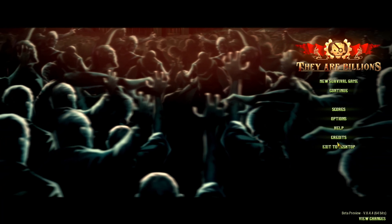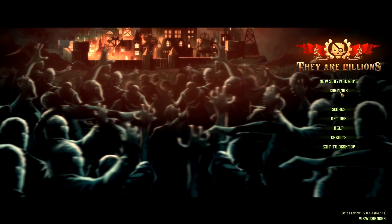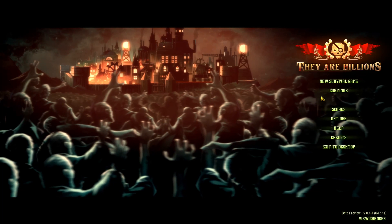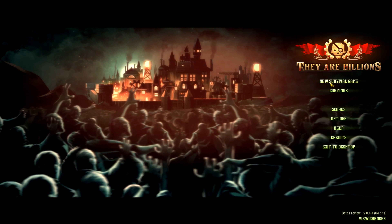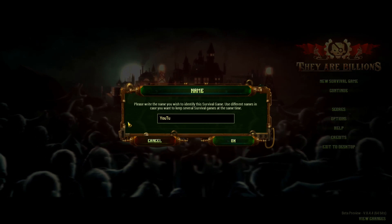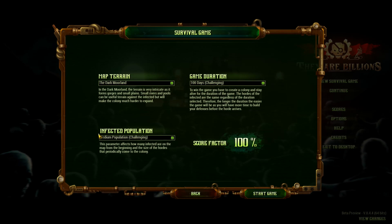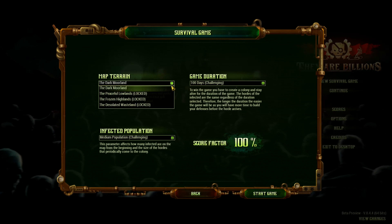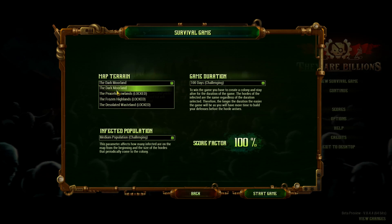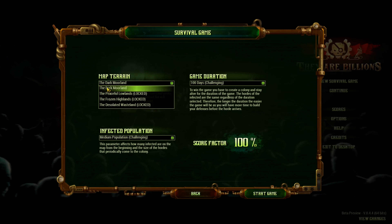So we're in the game here, and you can adjust your options, scores and stuff. I've already set up a game for us so we don't have to look for maps, because sometimes you do need to re-roll. The maps are randomly generated, and sometimes you just get maps that aren't good. You have your map terrain, your game duration, your infected population, and then a score factor. The Dark Moorland is the only one we have available now, because you actually have to beat the previous one to unlock the next.